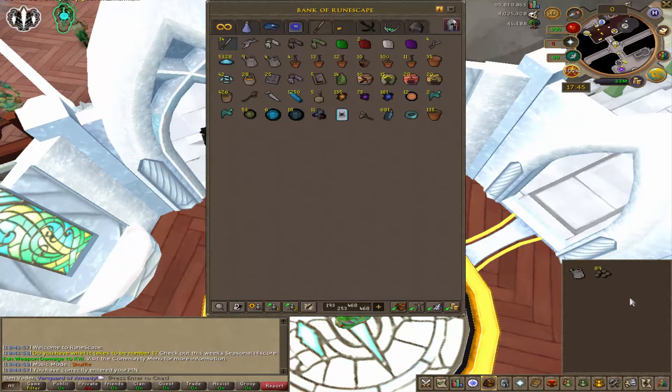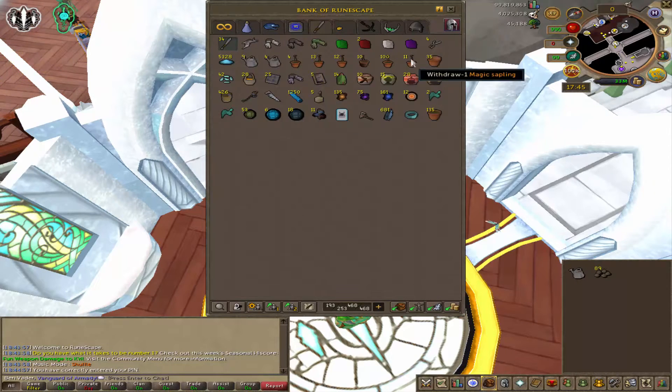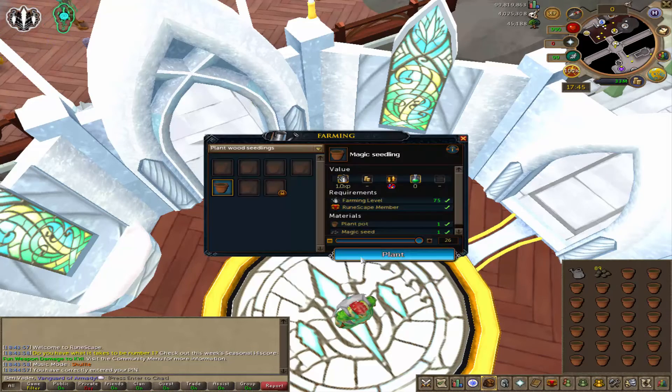Hey guys, Ben here, welcome back to another YouTube video. In this video we've got a few things going on. One of the first things is I've got a hundred Palm tree saplings and I've also got magic saplings with loads of magic seeds, and we're gonna be boosting up that farming very shortly.